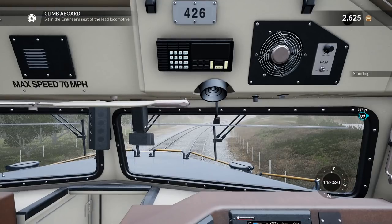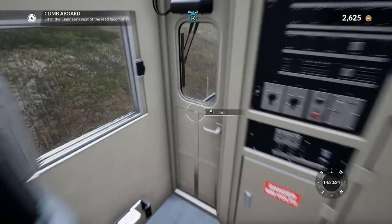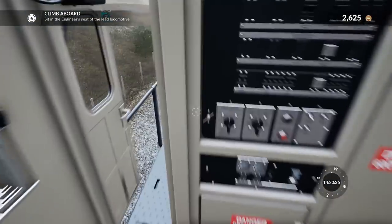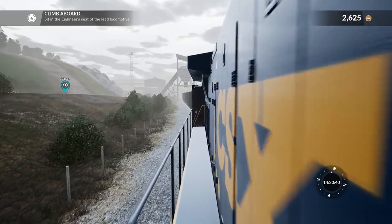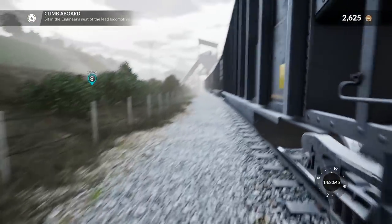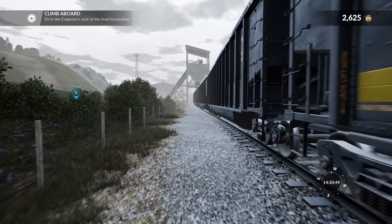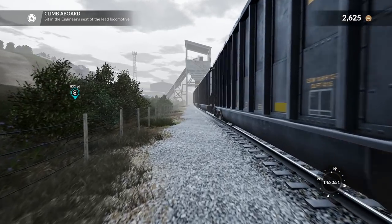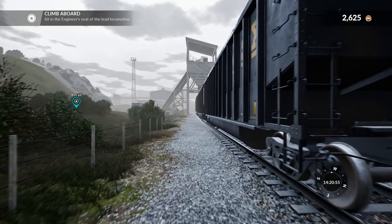Now we're going to go out to another train. I guess we'll just exit out the back — I do like going out the front though, that's my favorite. So now we have to walk back along twice as long as we did before. Last time it took me maybe about three minutes to walk the whole length of the train. Now it's probably going to take about 15 minutes or so. I'll see you guys at the next locomotive.